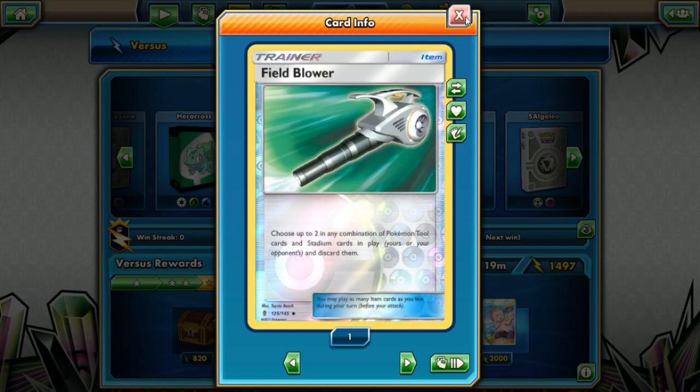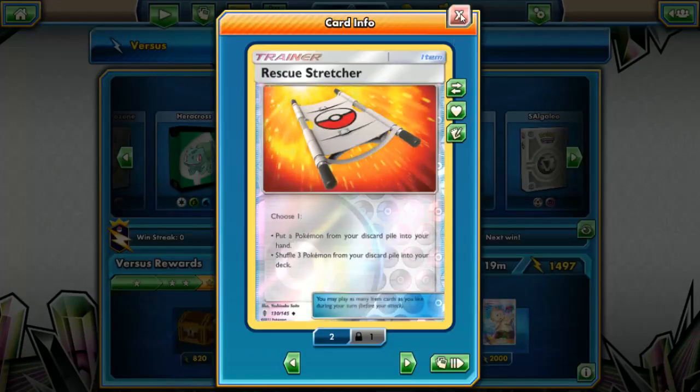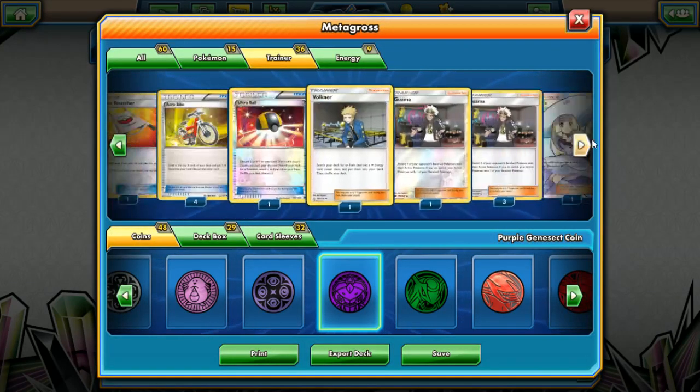We're running one Field Blower — it's not as useful in this new rotated format but it's still good depending on the deck. We're only running one Rescue Stretcher since we don't really need more than one, though I'll be tinkering once the deck builder is fixed. Acrobike has been reprinted into Standard — look at the top two cards of your deck, put one into your hand and discard the other. Good for pitching an energy into the discard pile or a useless supporter.